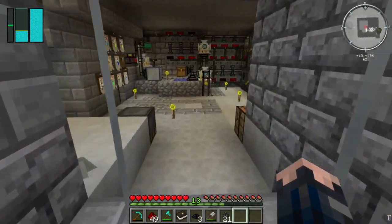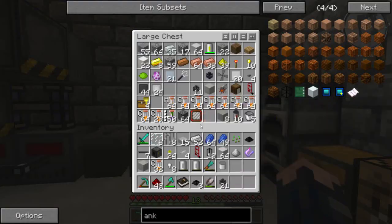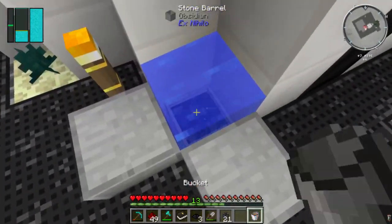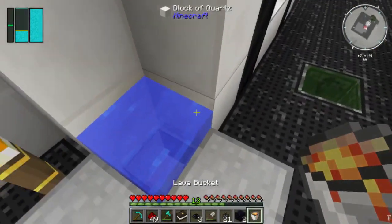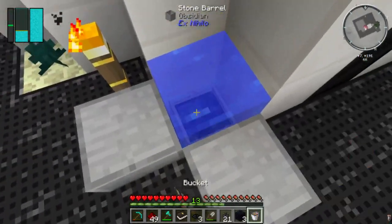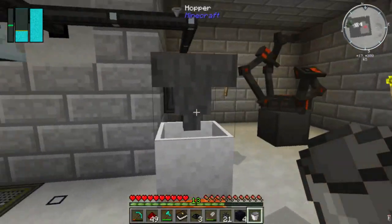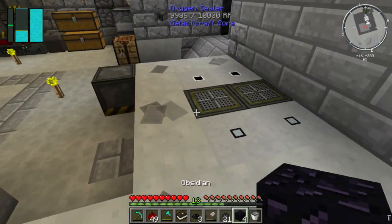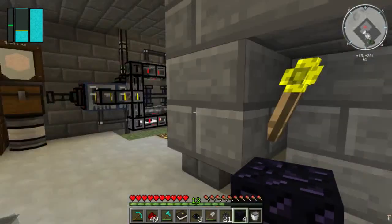I had buckets on me - I put them in the chest, of course. We'll take the free lava we were given a long time ago - one, two, three, and four. At some stage I'm definitely going to be moving the refineries elsewhere from this corner of the space base - well, it is a tiny space base.